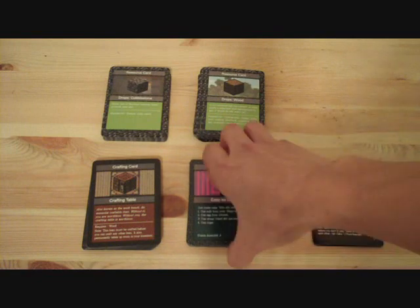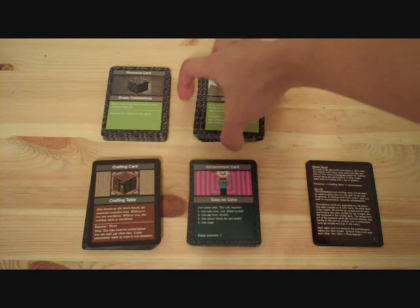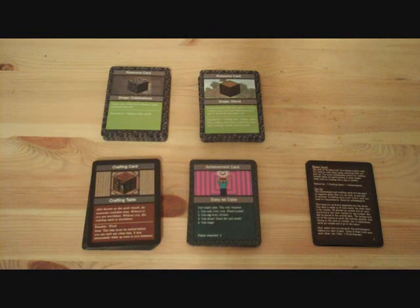The cards are separated into four different piles. Two of the piles are resource cards, and they're basically separated based on in the cave and outside. You'll eventually need to go to both locations, but the cave has more mob cards, so it's more dangerous.